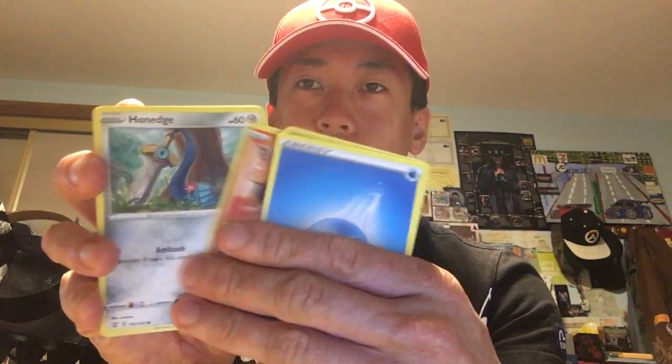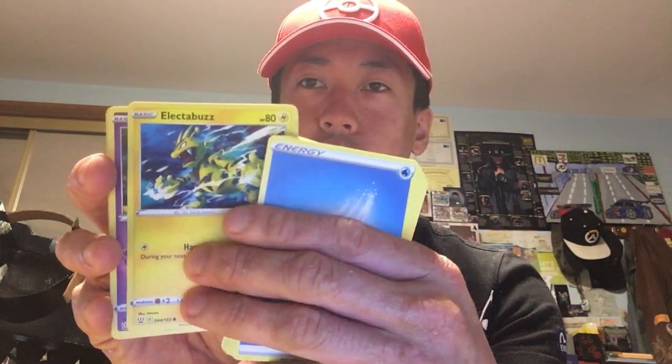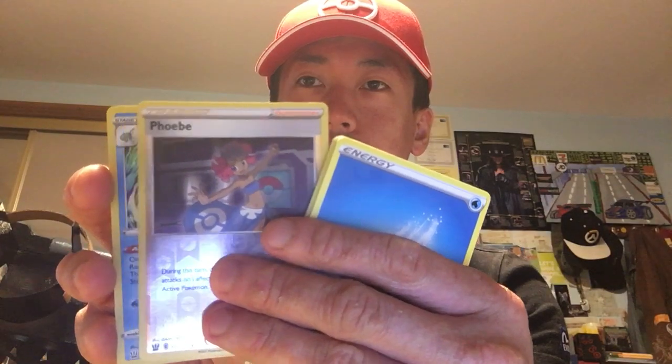That was the last pack from the first Battle Styles. I'm just going to wing it and see how my luck goes. Opening the second Battle Styles pack now. We've got Water Energy. Cramorant — I love the picture artwork on this one. If it was a holo I'd totally keep it. And there's a shiny one — we've got Phoebe trainer as well, which is really cool. And Octillery — Rapid Strike Octillery, holographic! I'm definitely keeping that one and the trainer card too.